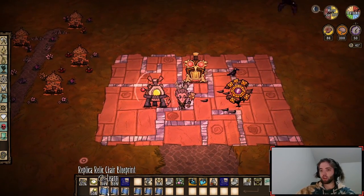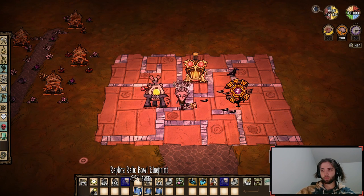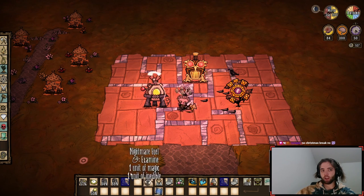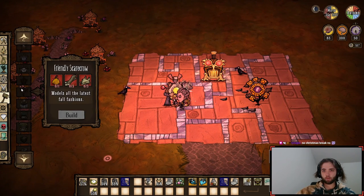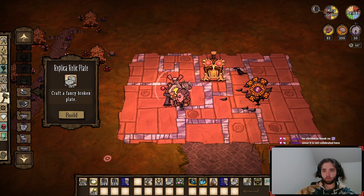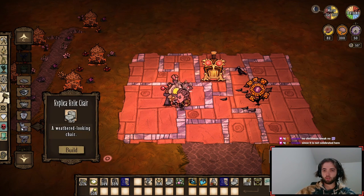Alright, so let's learn these. We got the chair, the table, the plate, the bowl, the dish, the vase — and you can find them here in your structures tab.